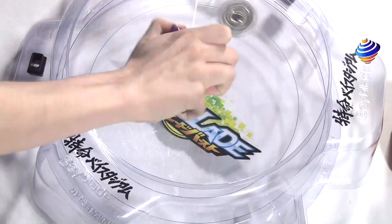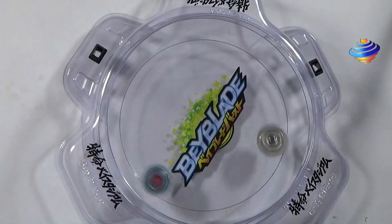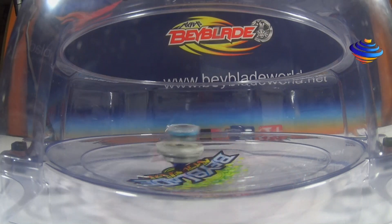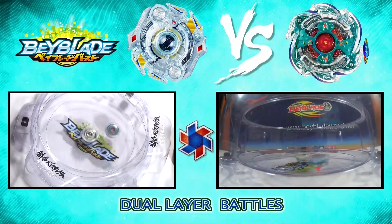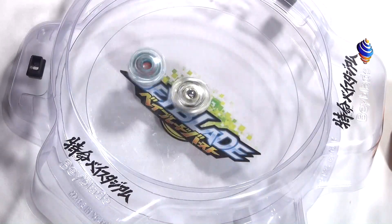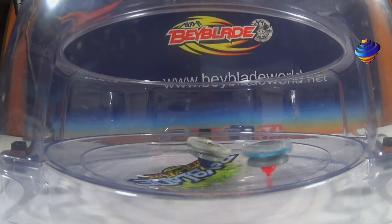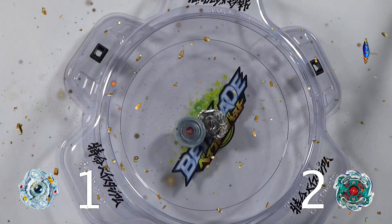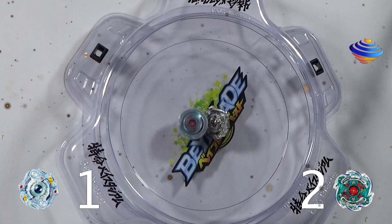Round three. Neptune is now launched. Let us see who will win — Obelix Odin? Okay Obelix Odin gives a good attack right there. Yeah that attack was very costly, lost a lot of its spin. Looks like it might be a spin finish, unless it manages to pull off a miracle — very unlikely. Our winner is Neptune Arm and Zephyr, score of one to two with a spin finish.